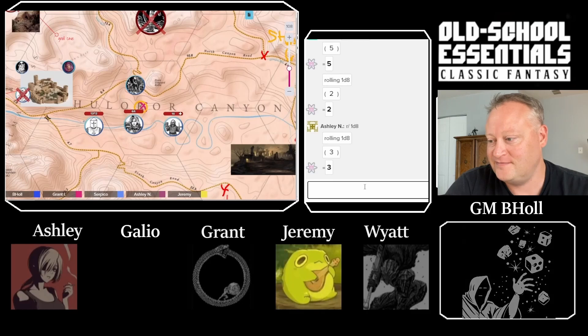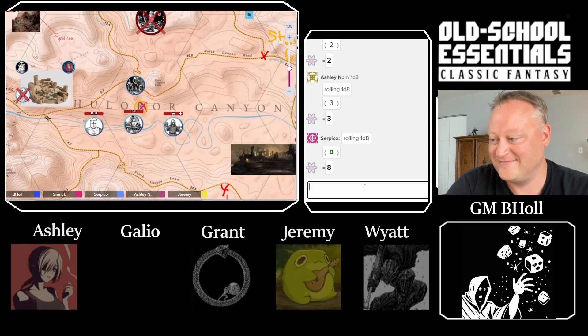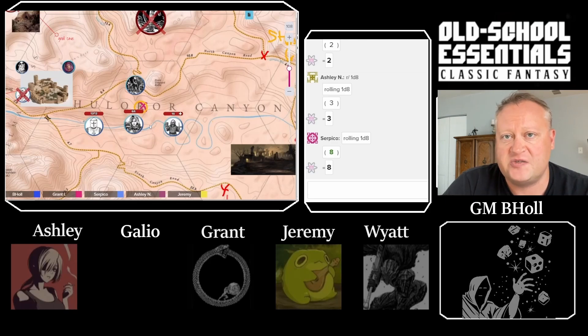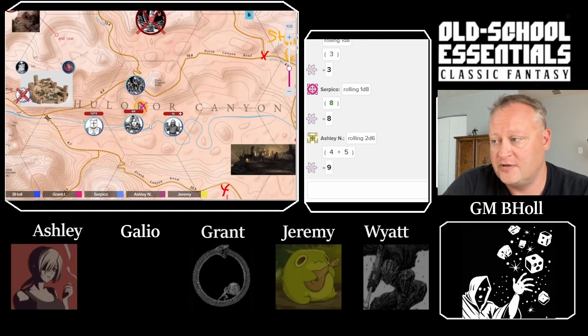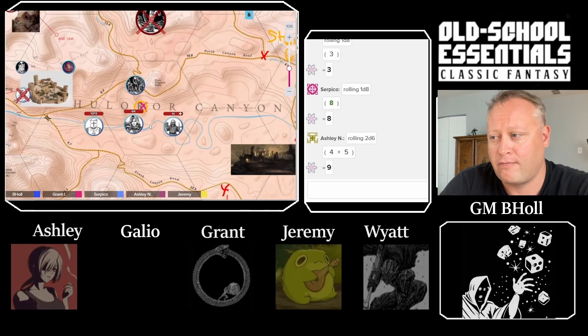The fishing group also succeeds. The GM, totally improvising since he wasn't anticipating this result, has the fishing player roll 2d6 to see how many river carp are caught. They haul nine large river carp — a huge catch, maybe a record in these parts. The GM acknowledges he made it up on the fly.